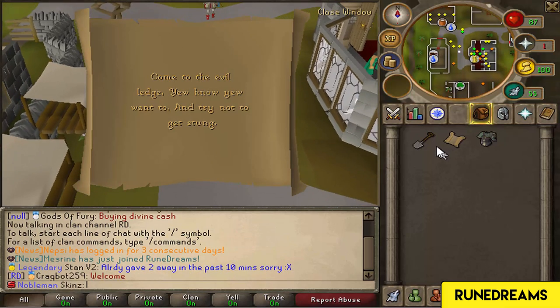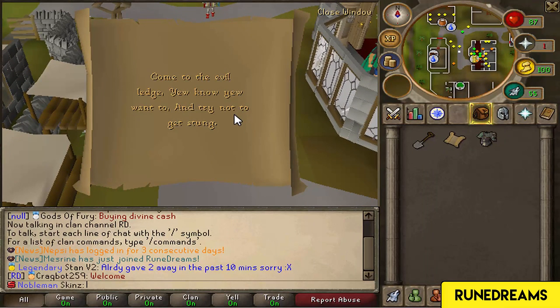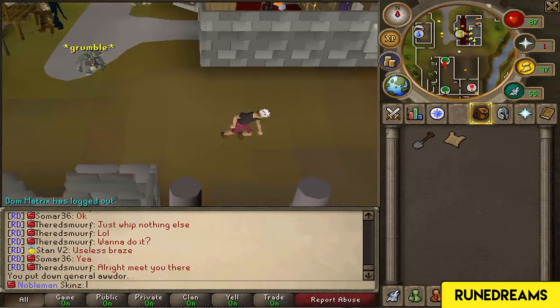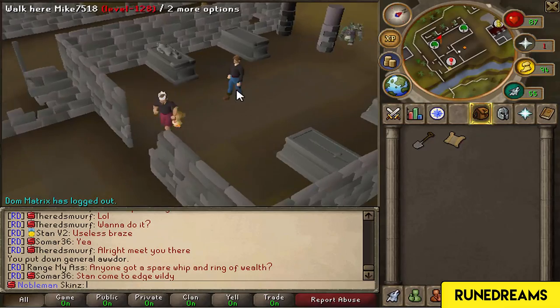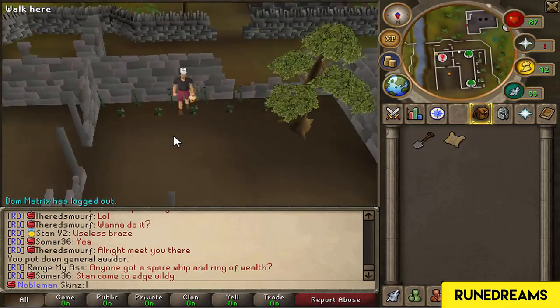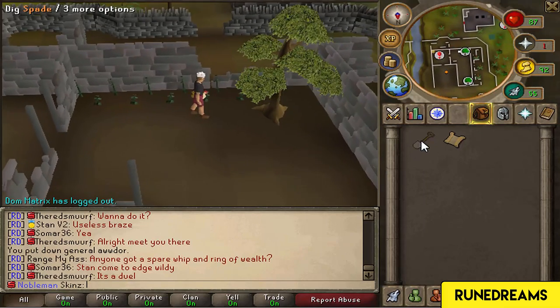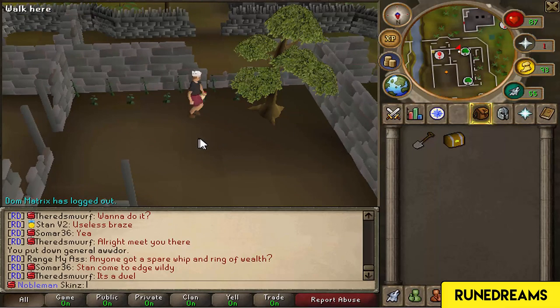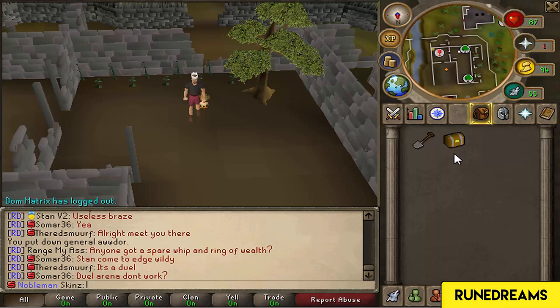I have to re-log before I answer - that's how I did it last time. No matter how many times I tried to put in the answer it would not work. So I just re-logged and then answered his question again. Go six. He gives me the next clue: 'Come to the evil ledge, you know you want to. I'm gonna put on the juice and trying not to get stung.' I'm guessing this is something to do with yew trees. Conveniently enough, it's right at home where the Edgeville yew trees are. I think the spot is here - so we're gonna dig. And we found a casket. Please be the reward - this is worse than the Crandor clues.